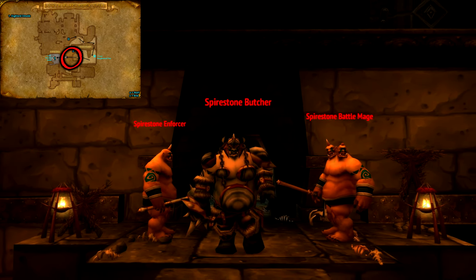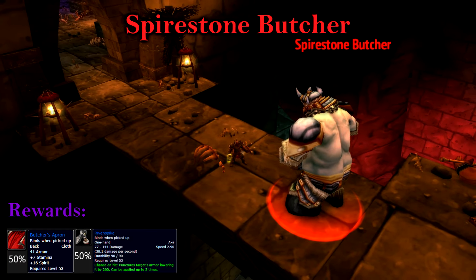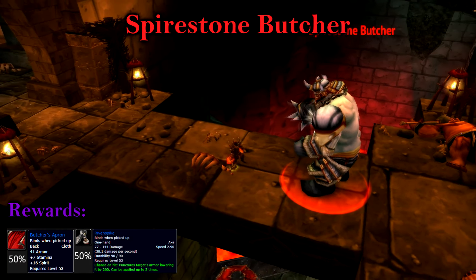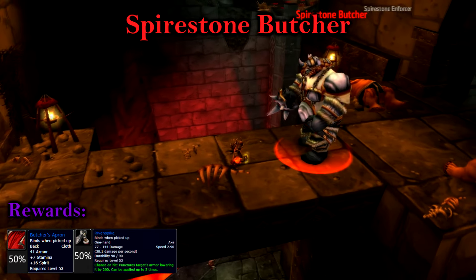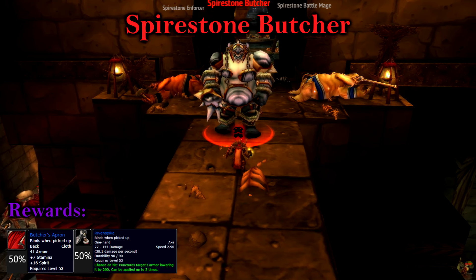Our first mini-boss and second rare is the Spirestone Butcher, who can be found patrolling the entryway of the Ogre Wing. The Butcher has absolutely no abilities. He does hit for a decent amount and has fairly decent attack speed, but otherwise this is just a simple tank and spank.